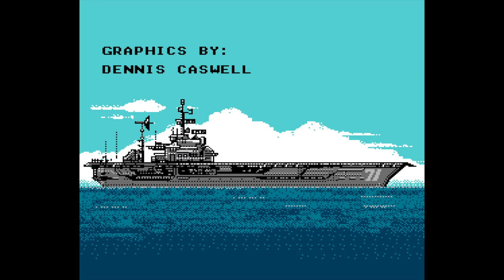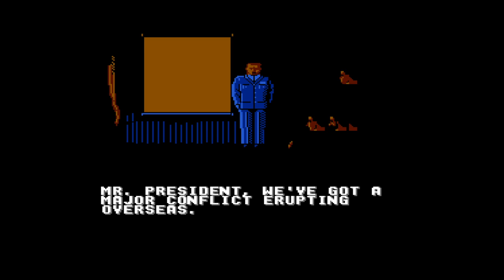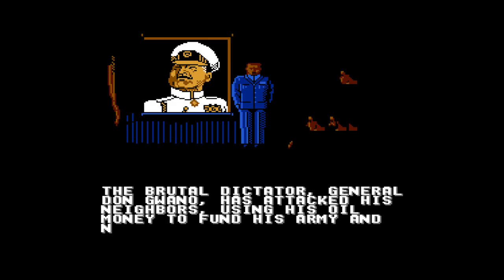To start with, the graphics are pretty amazing — just really well drawn animations. There's even a story. Admiral Cliff Stormdrain turns the lights off for his slideshow presentation and then proceeds to tell the president about Don Guano, a dictator who's hoarding oil or something. You know, the story of every post-Vietnam American conflict. After taking a nap through this snore fest, you get to choose from three planes.